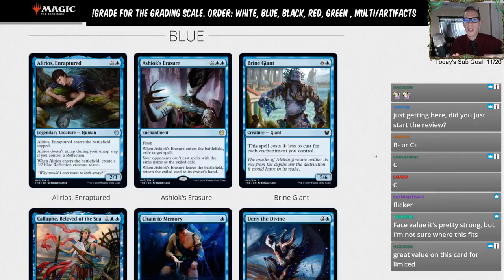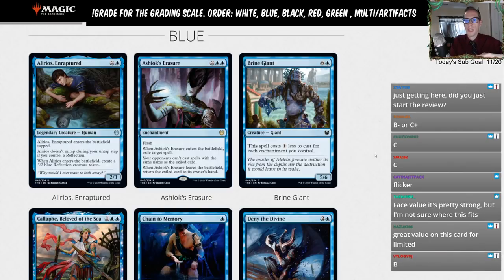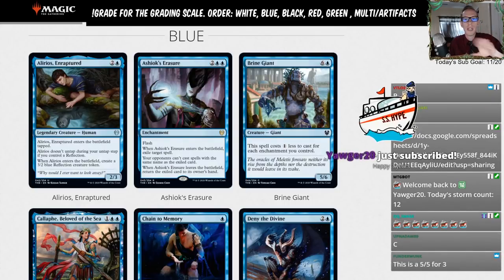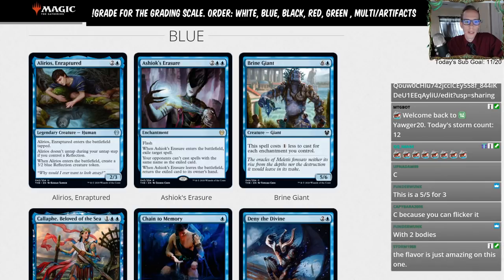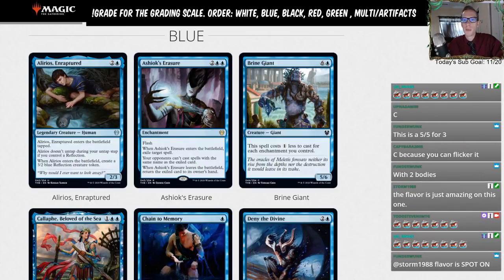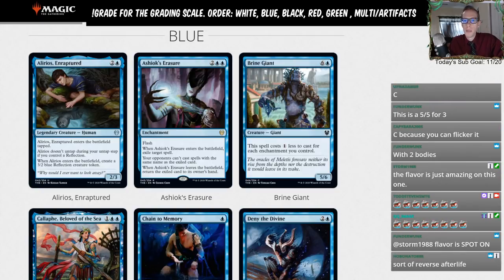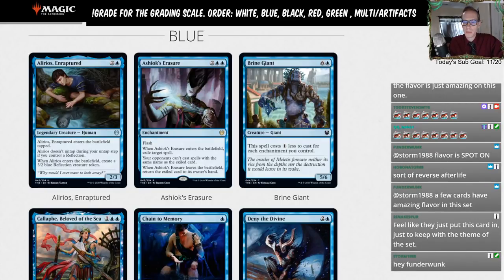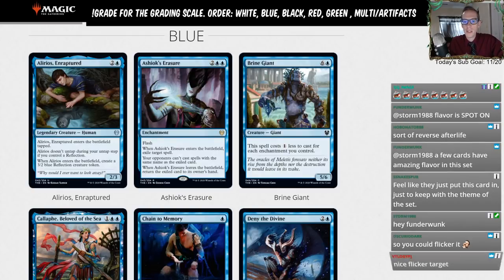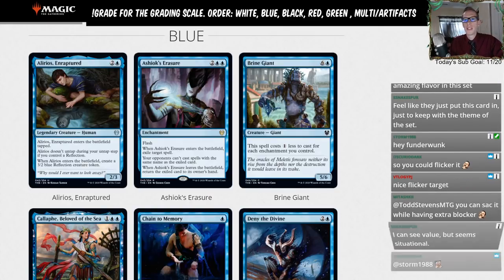The 3/2 token gets to attack and block while your 2/3 stays tapped. Then whenever they kill your 3/2, you get to untap your 2/3 and it starts attacking and blocking. Alrious itself is legendary; the creature token is not. You can only use one body at a time unless you have a way to untap Alrious — Kiora being the main one that comes to mind. You can also flicker it to get another 3/2, which works really well with Charming Prince.